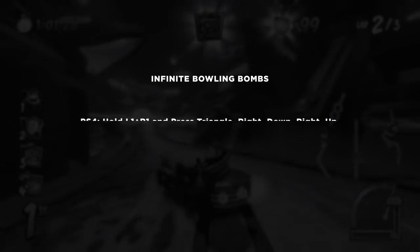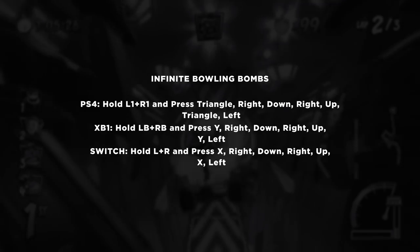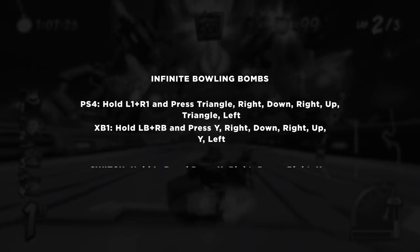For infinite bowling bombs, hold down L1 and R1 and press: Triangle, Right, Down, Right, Up, Triangle, Left.